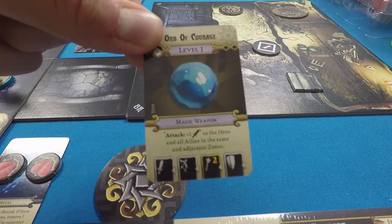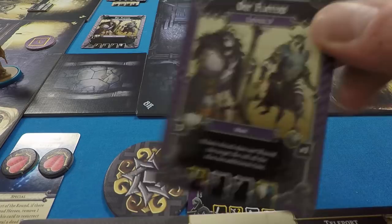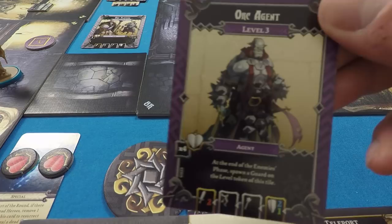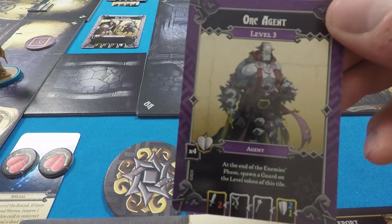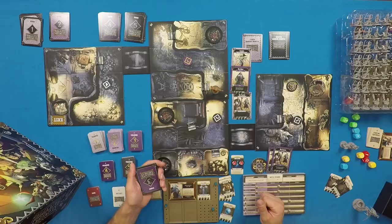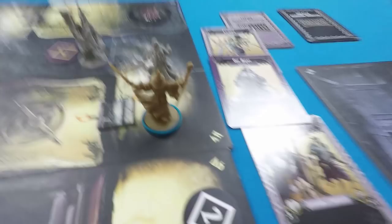There is another type of enemy card in the guard decks: agents. Agents are solitary enemies that spawn on their own, and their special ability is that they spawn mobs around them. At the end of the enemy phase you draw a guard card and spawn it on the level token of that tile. So an orc agent on the level three tile would, at the end of the enemy phase, draw a level three guard card and spawn it. When Elias finally kills the orc agent, he gains four experience points.